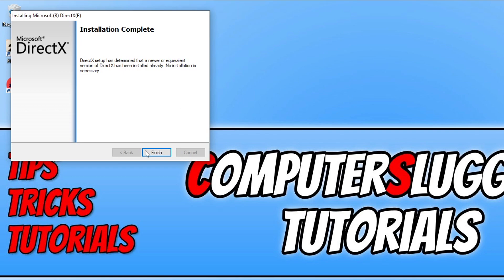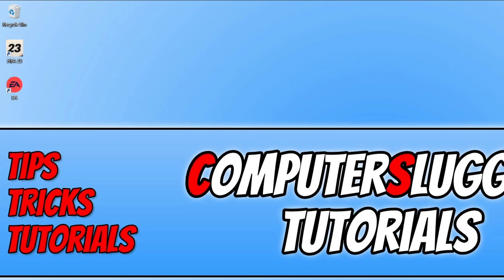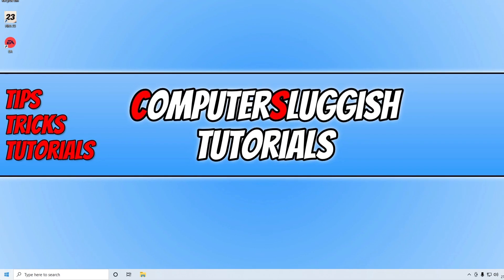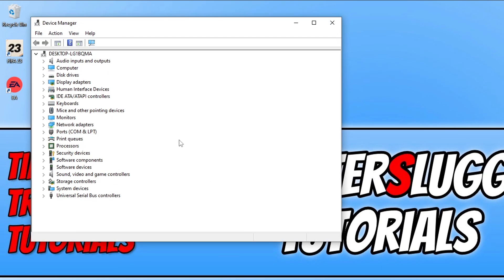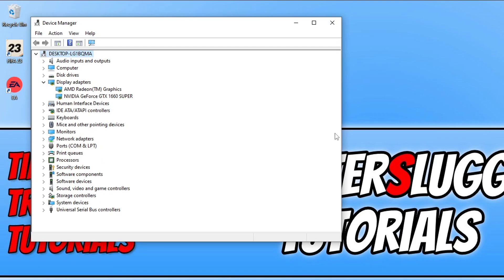If you don't know what graphics card you have in your computer, you can find this out within Device Manager. Right click on the start menu icon and go to Device Manager, then expand Display Adapters. I have two graphics card options: an AMD Radeon graphics and also an NVIDIA GeForce GTX 1660 Super.